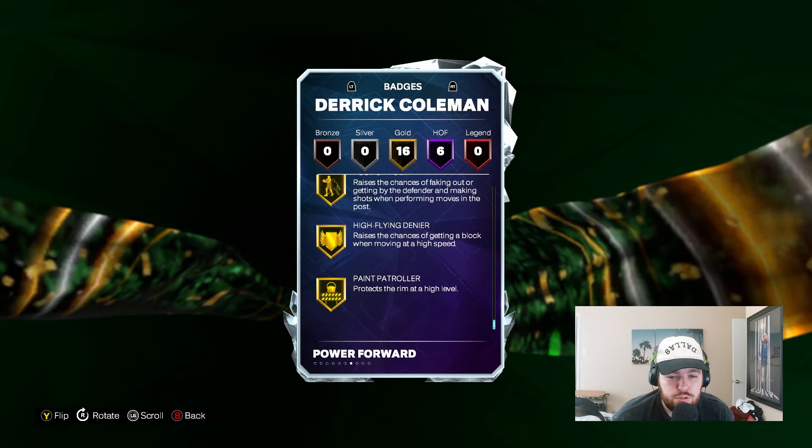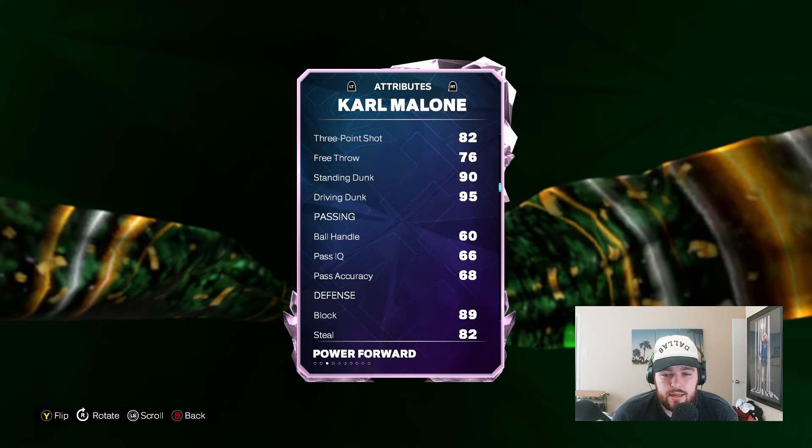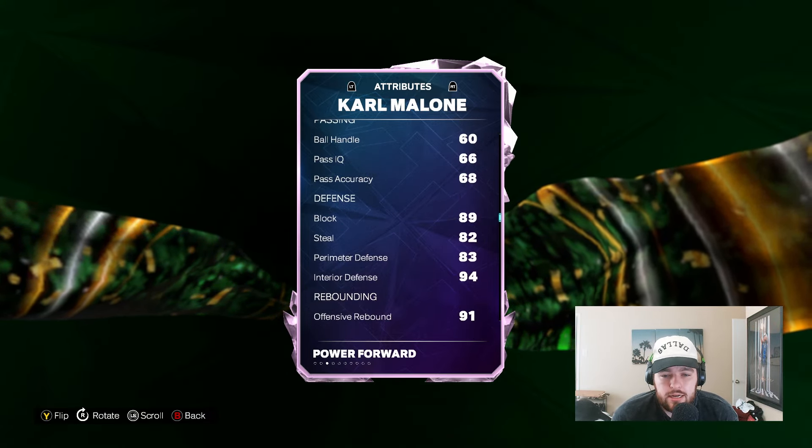He has elite size, a great player build, an eight-foot wingspan as well, which helps him out a ton defensively. Hall of Fame Rise Up, Pogo Stick, Box Out Beast, Rebound Chaser, Brick Wall, Paint Prodigy, and Paint Patroller, plus some solid Gold badges as well. He is one of the most elite cards in the game, certainly one of the most dominant, and without a doubt deserves a spot in this top 10, despite his inability to shoot because of how good he is.